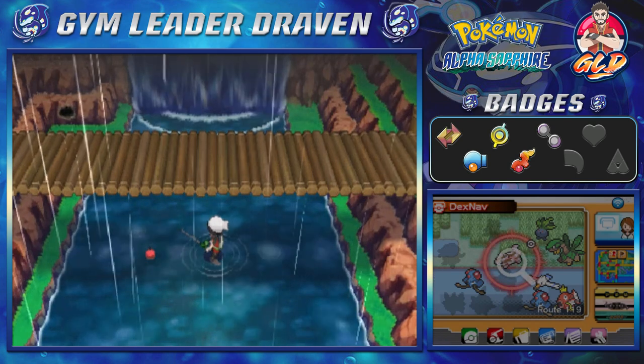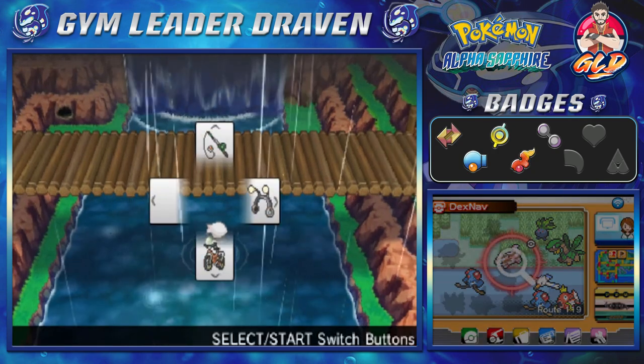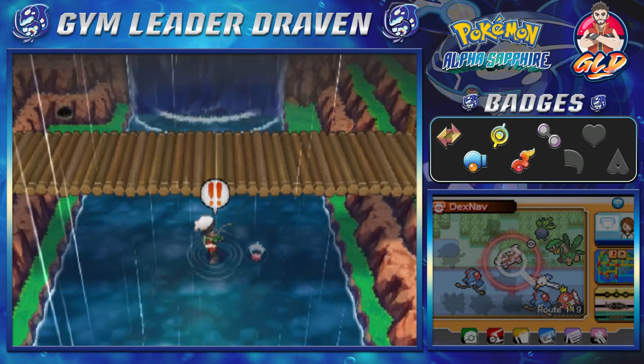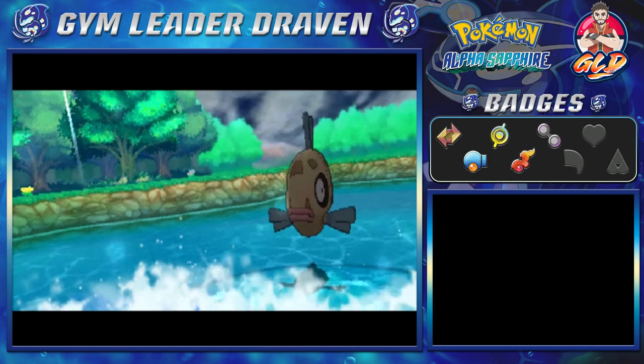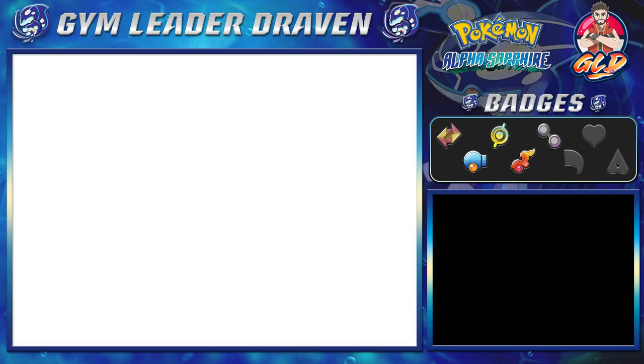This makes it so much easier than the original versions right here, and the cool thing is this Feebas has a different way of evolving as well. So what you need to do is have a good rod or a super rod in order to find it — and well, would you look at that, we found a dang Feebas.